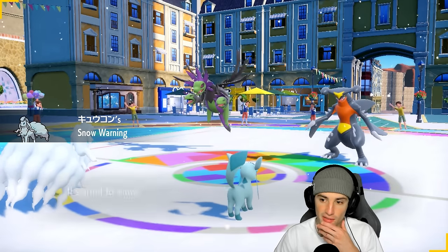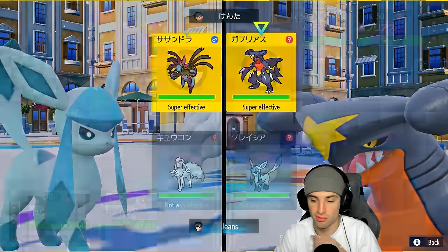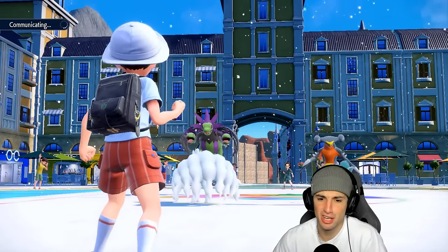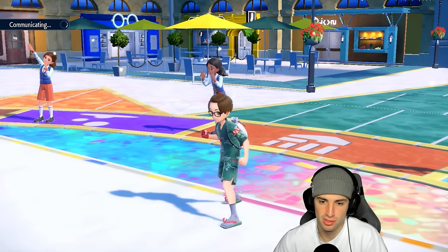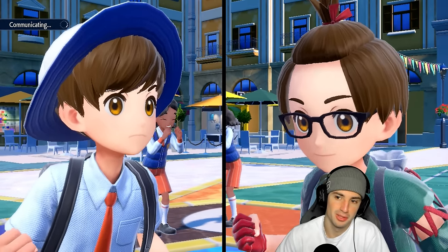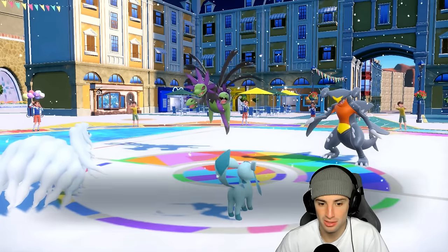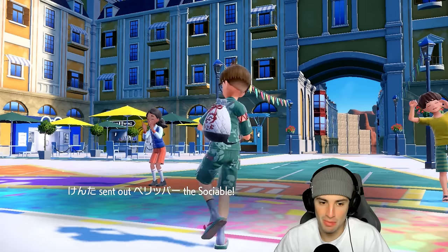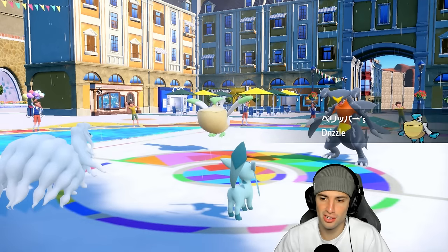Every time I go against rain in this format it's a tough time — it's probably the strongest synergy right now. Archaludon has insane stats without being paradox or legendary. They lead double dragon — looks scary — and I think they have to swap into Pelipper. Making the read: drop Snowscape and predict the Pelipper swap, then launch Blizzard into the other slot. They see this and think they have to swap Pelipper in — show me Pelipper! It's Pelipper — read that from 80 miles away.